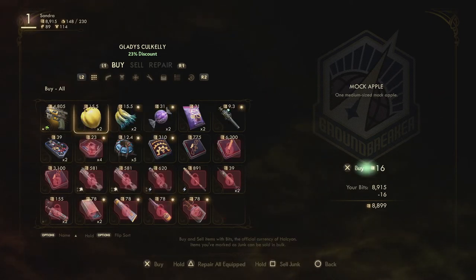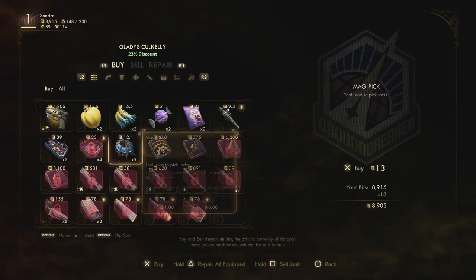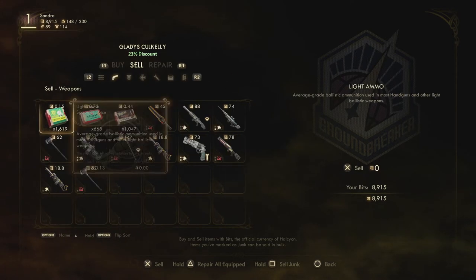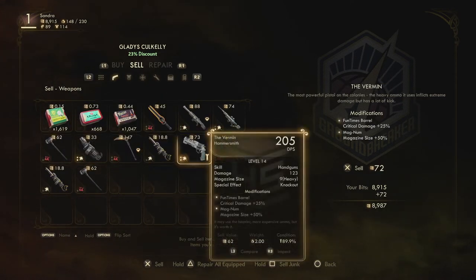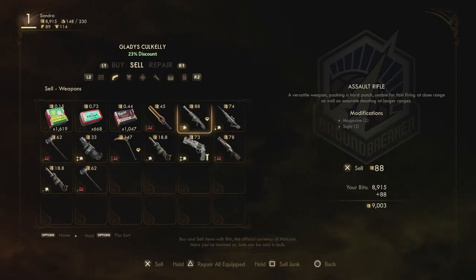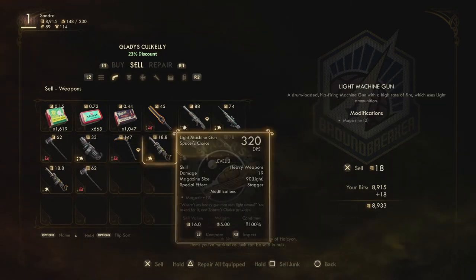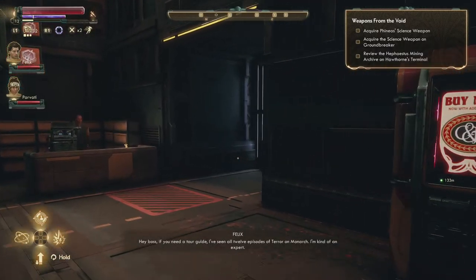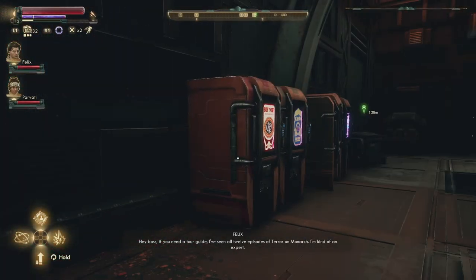There's also a Hephaestus mining archive cartridge — it can be viewed using the captain's terminal on the Unreliable. We'll do that as well. I can sell her a few things, but most of these things I want to keep. Review the Hephaestus mining archive; Monarch kind of an expert — I know Monarch's a moon but I think it counts.